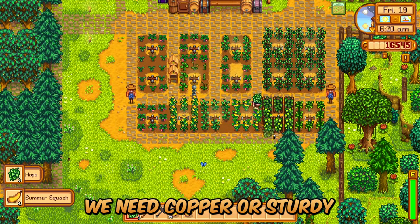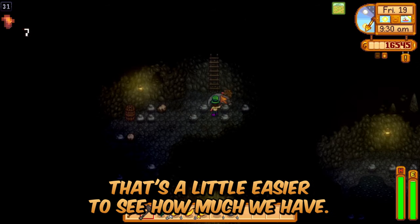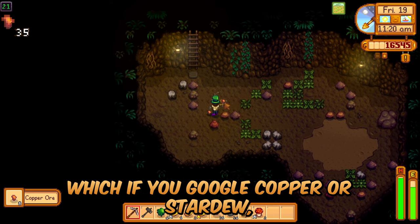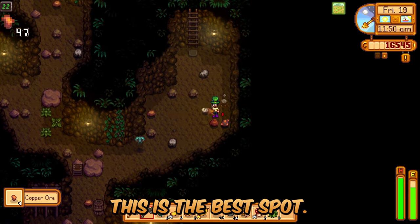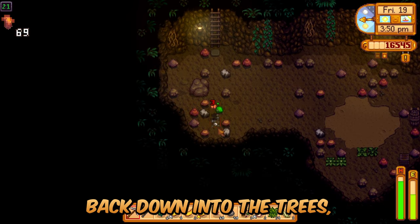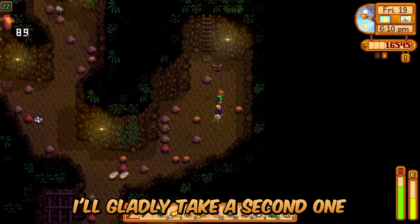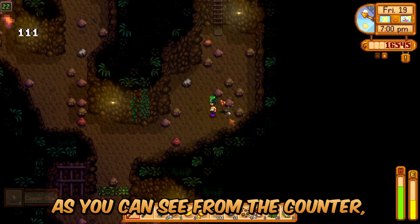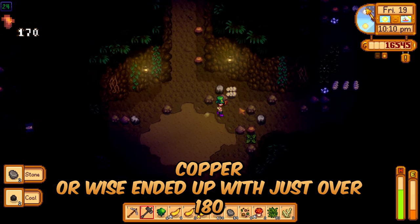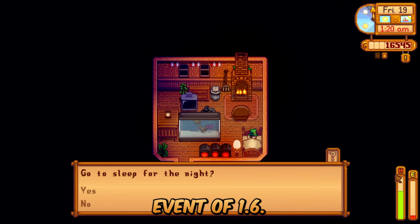We need Copper Ore. Stardew Valley 1.6, Perfection in a Minute, Summer Day 19 — I added a counter in the top left to track how much we have. I started in the floors 30s, which Reddit says is the best spot for copper ore, but I dropped back down into the 20s which adds grubs back into the mix. While I already found one ancient seed, I'd gladly take a second — that will speed things up in the future. Ended up with just over 180 copper ore to finish the day. Tomorrow it's time for our first new event of 1.6.